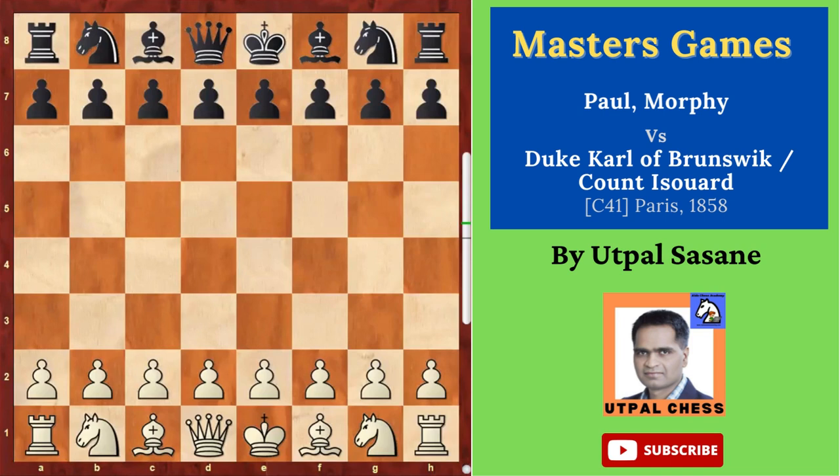We are seeing this wonderful game between Paul Morphy versus the Duke of Brunswick and Count — these two players versus Paul Morphy. This was played at the Opera House in Paris in 1858.